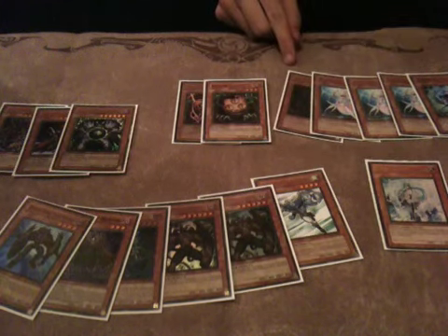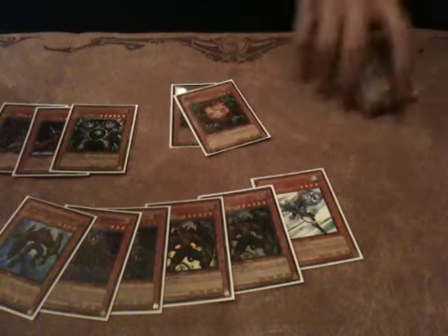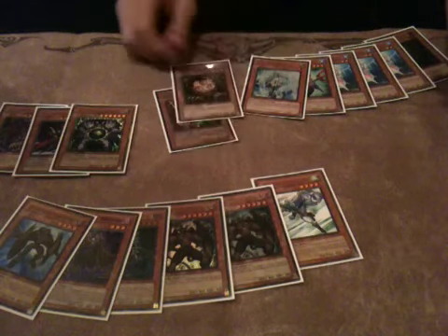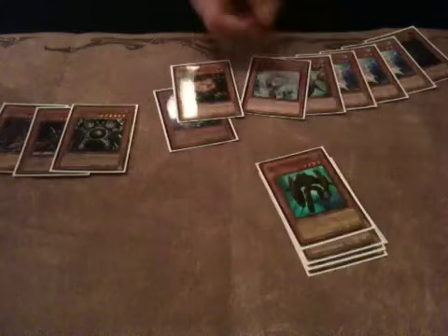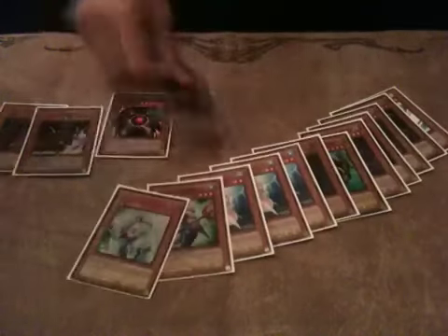Lastly, I run one Effect Veiler — one Effect Veiler is just a little hot tech, and it's also good with a couple other things. You can make Armory Arm with Spined Gilman, or Catastor with Sangan — you can pretty much make anything. It allows you to go into those monsters you normally wouldn't be able to. It's really unexpected, and you could try two, but two is pushing it in the main deck.